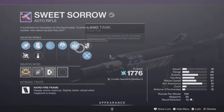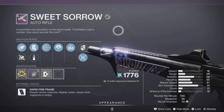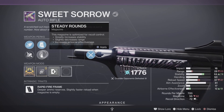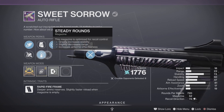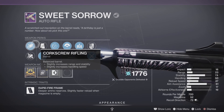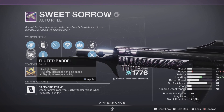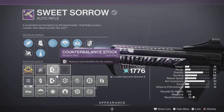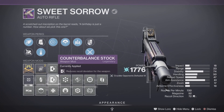Next I'm going to be using the Sweet Sorrow, which I got from Banshee. I tried to make it dark colors as well. Swapping the barrel drops my range a bit but increases stability and reload speed — I'll take that since I'm using this for up close and personal, not distance. My recoil direction is 72, but putting on a different mod drops it to 57, so I'm keeping the counterbalance stock on this one.